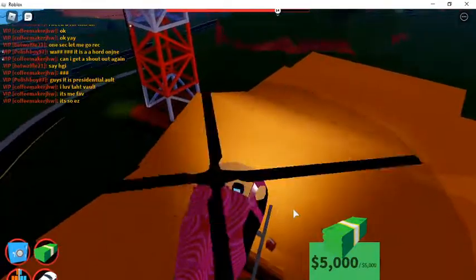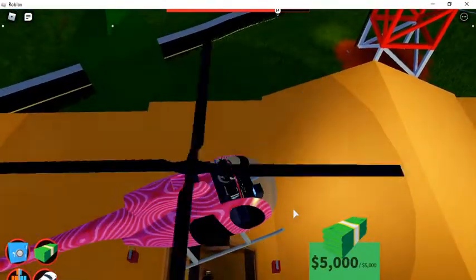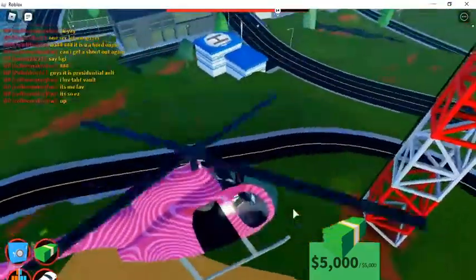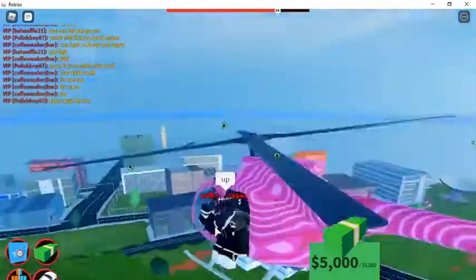Then drop down the rope like this and go straight up with the rope — straight up. Then press G, because if you press G before they're out of the museum they teleport back in.